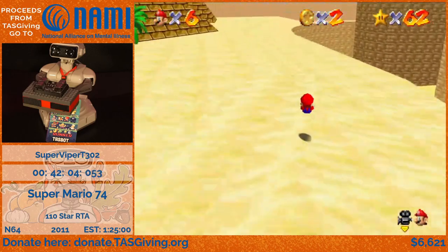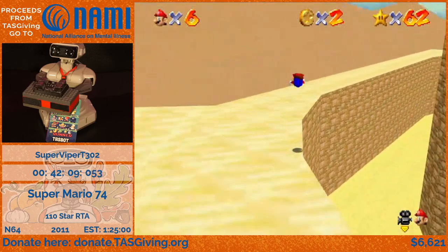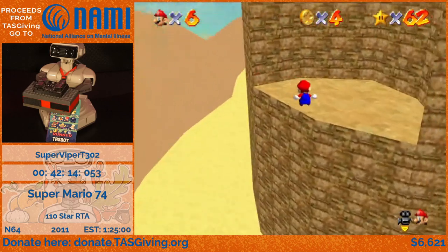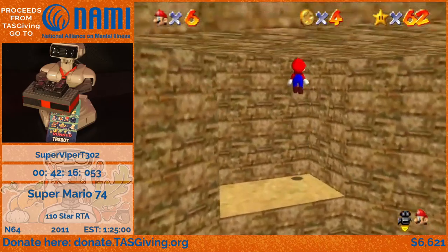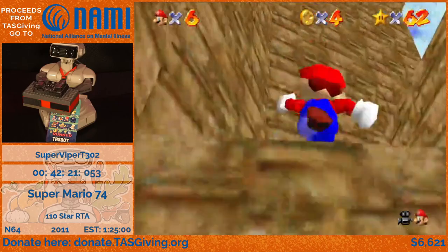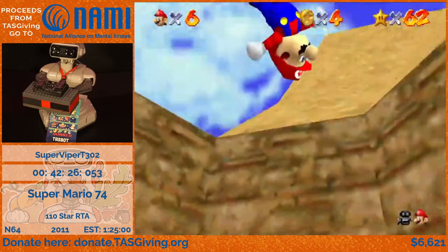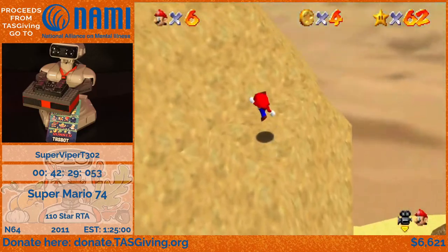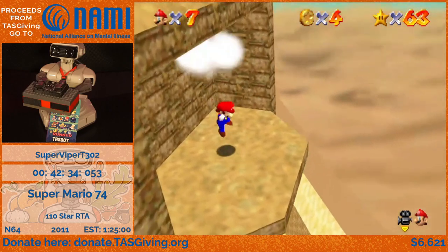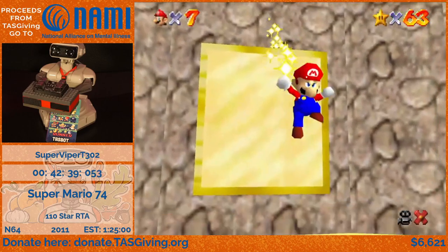Getting that triple jump is really satisfying, but it's also really challenging, because there are certain parts that will just cause you to slide. So I have to climb here again, because there's actually a star at the very top of this tower but in a bit of a hidden location. I don't actually need that one-up, so I don't know why I grabbed it. I don't think I really lost time to it though.